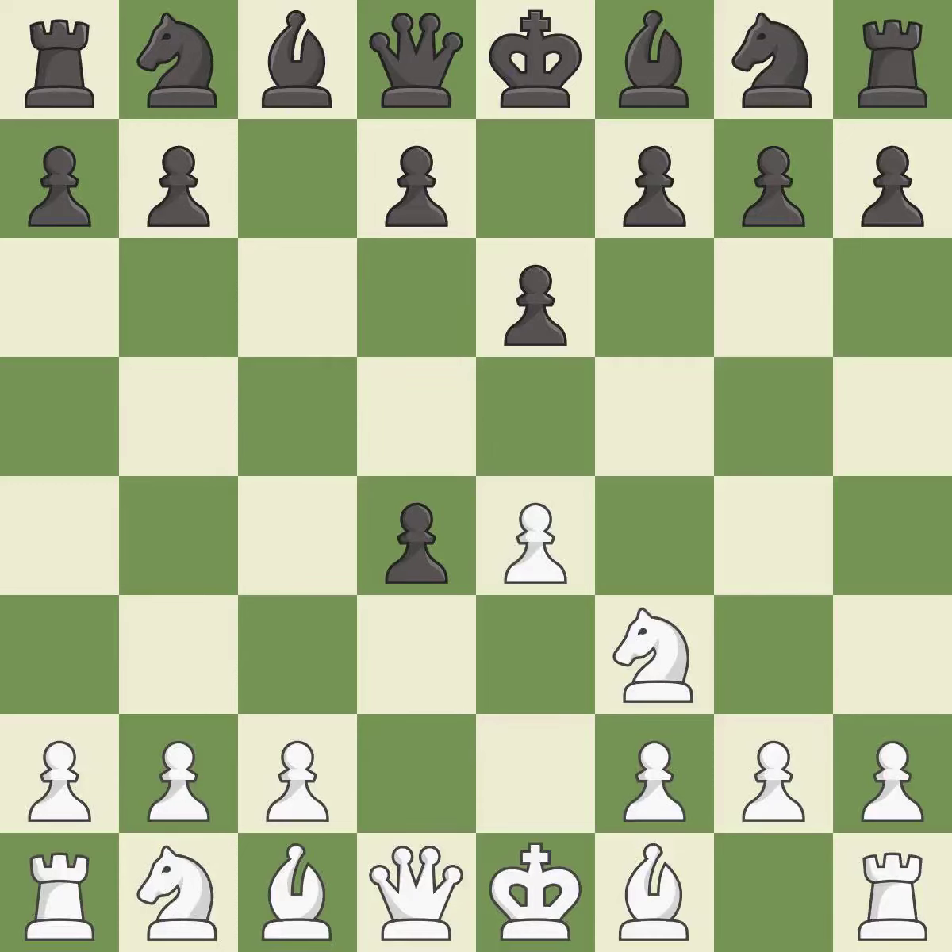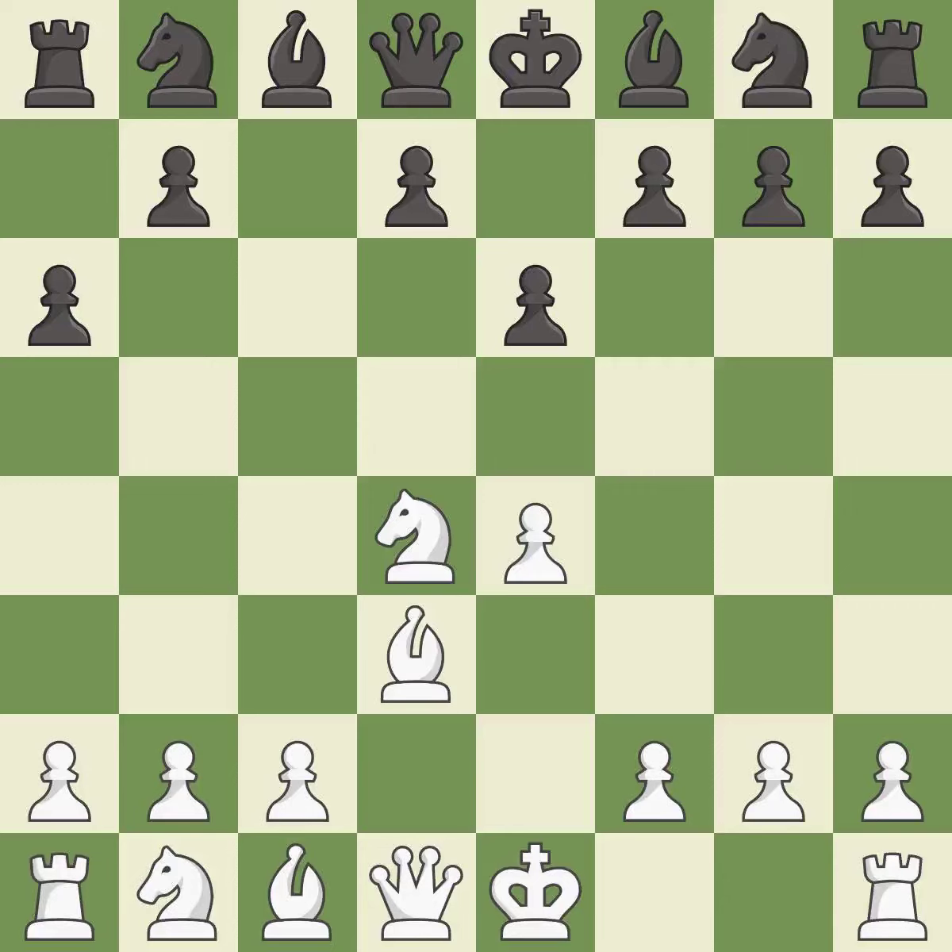Cxd4 gives black two central pawns versus one central pawn for white. Nxd4 recaptures the pawn and activates the knight, in return for having one central pawn versus black's two central pawns. E6 prepares for a b5-pawn push to gain space on the queenside and stops the white pieces from using the b5 square. Bd3 supports the e4-pawn; if the e4-pawn ever moves, the bishop on d3 will be attacking black's kingside.